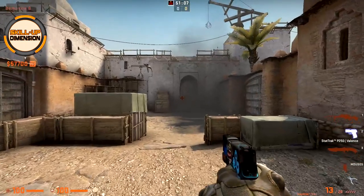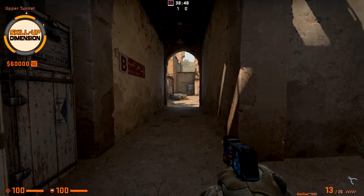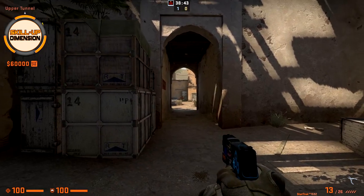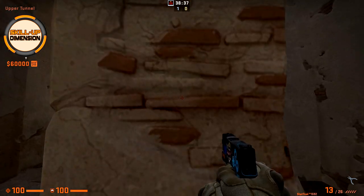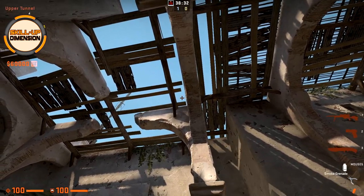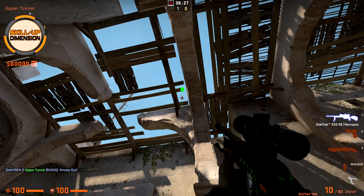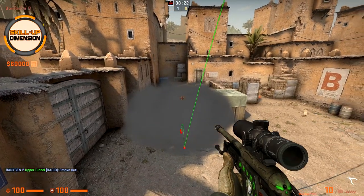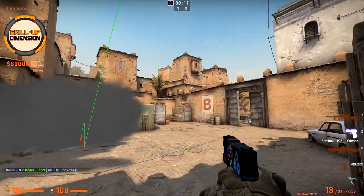If you want to smoke the plateau but don't want to risk anyone randomly spraying through and killing you, come here towards the middle of this pillar. As you can see this small square between the ledges — aim towards the middle and just throw. The plateau is smoked and you can safely run out from the tunnel and play towards the window, doors, car, or anything else.